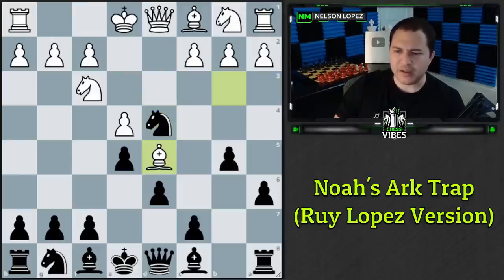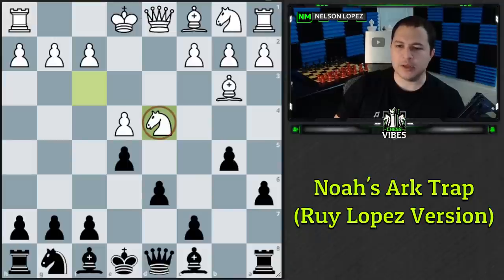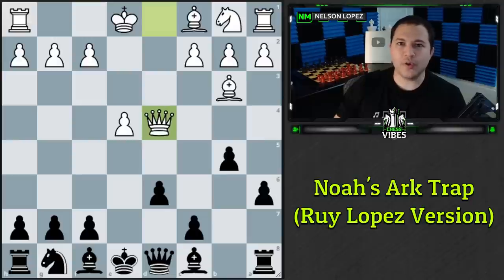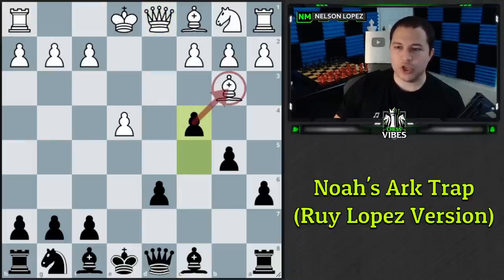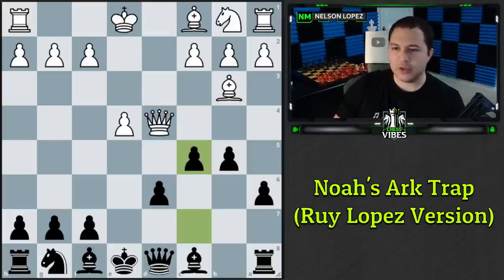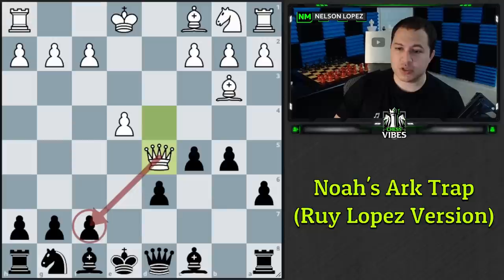White doesn't want to allow the trade. They could go to d5, but then c6 forces it back anyway and we trade next move. So most people simply take our knight. After they play queen takes d4, they've fallen for our trap and we're in a completely winning position. The move is c5, attacking white's queen with tempo and setting up the Noah's Ark Trap. If white plays the queen back, we go c4, trapping the bishop.